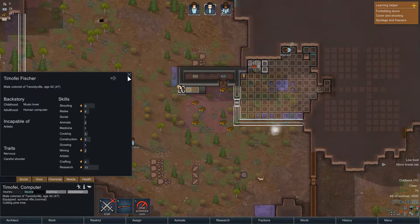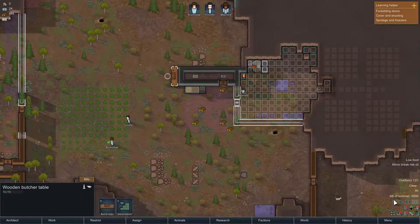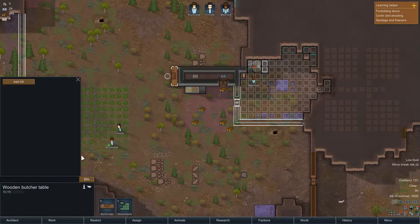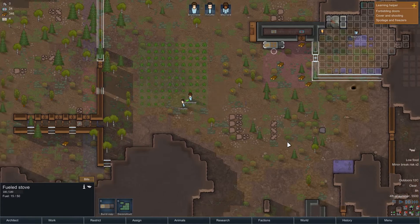I'm just going to wait until everyone wakes up and fast forward a little bit. It's almost seven in the morning and we can now name this colony. I guess we'll call it... Woodyville. It's actually a pretty funny name — it's like somebody had a bit too much to drink and then named the village.